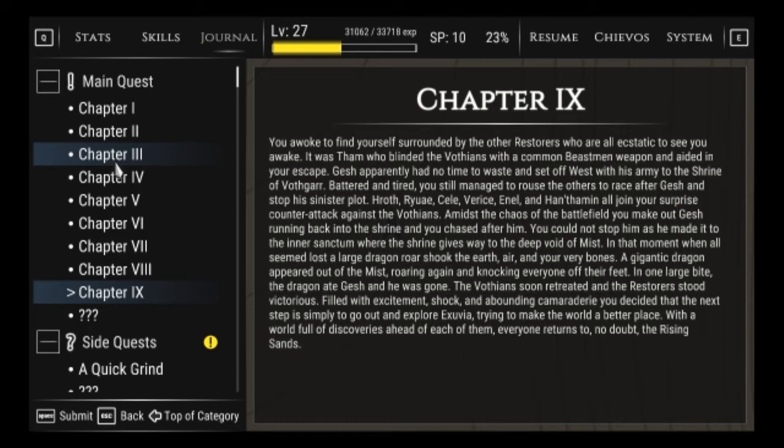You awoke to find yourself surrounded by the other Restorers who were all ecstatic to see you awake. It was them who blinded the Vothians with a common beastman weapon and aided your escape. Gesh apparently had no time to waste and set off west with his army to the Shrine of Vothgar. Battered and tired, you still managed to rouse the others to race after Gesh and stop the sinister plot. Hroth, Leh, Cel, Verice, Anel — we never got introduced to him — and Hanthaman all join your surprise counter-attack against the Vothians.